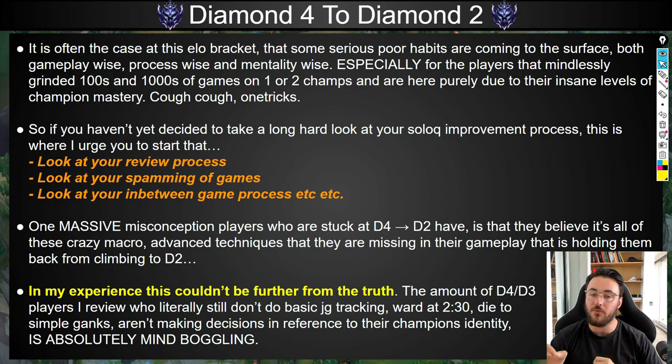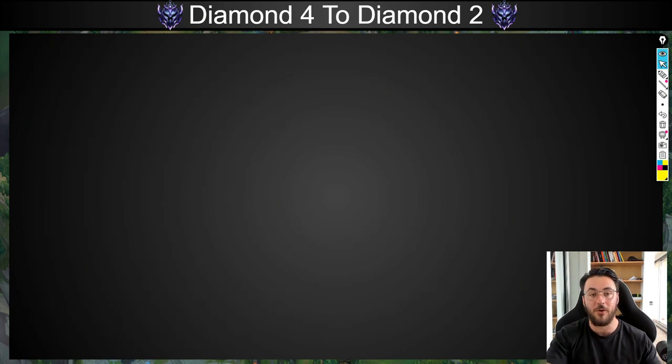The amount of Diamond 4 or Diamond 3 players I review who literally still don't do basic jungle tracking, die to 2:30 ganks all the time, aren't making decisions in reference to the champion's identity, largely compensating, not warding to one side, not really leaning — it's mind-boggling. I can basically guarantee you that if you're stuck in this elo bracket, it has nothing to do with your mid to late game macro. Your fundamentals are terrible.